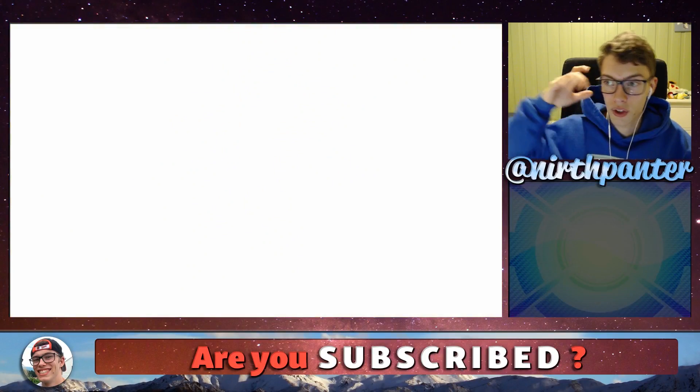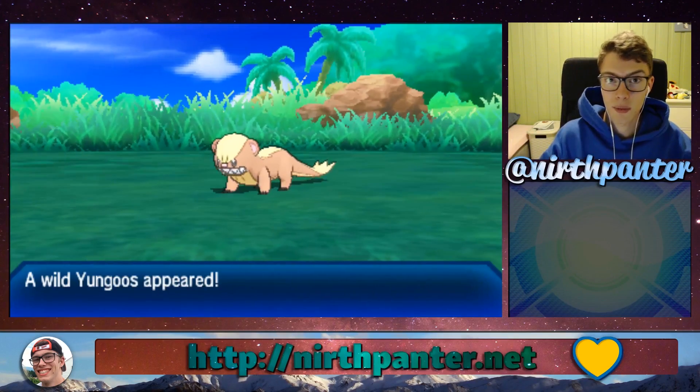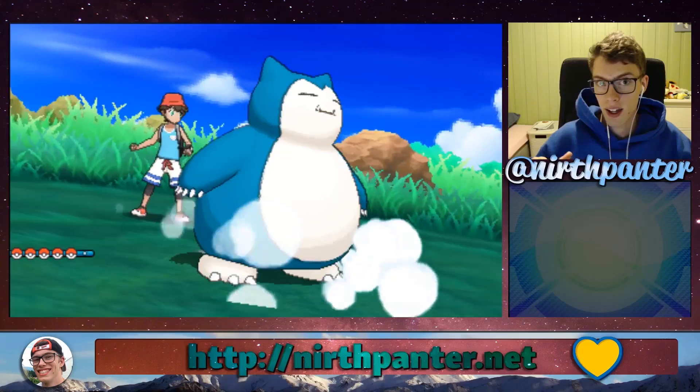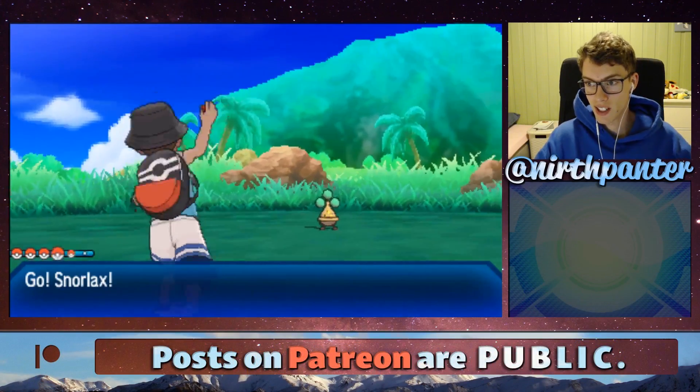As said, you want to encounter a Bounsley, you want to knock it down to low HP, and then have it call for help. I'm gonna try that now, and let's see what happens. Alright, there we go, a Bounsley.